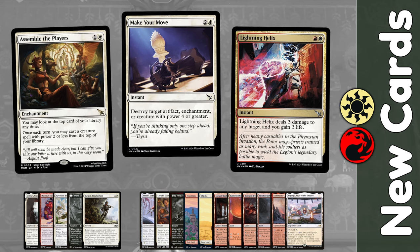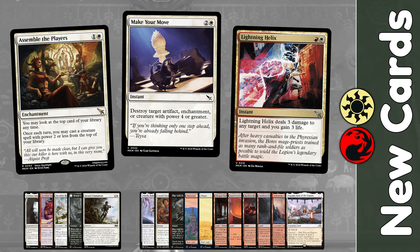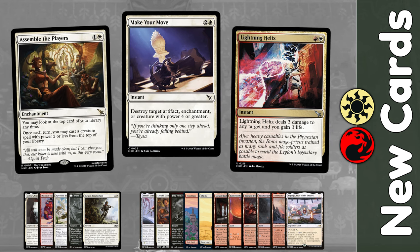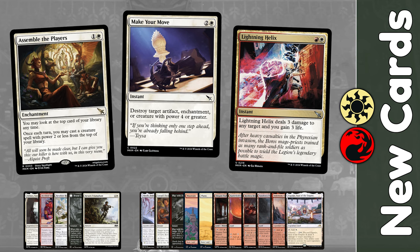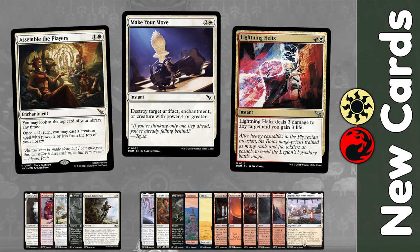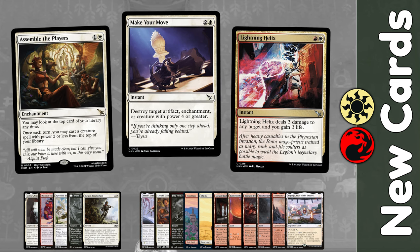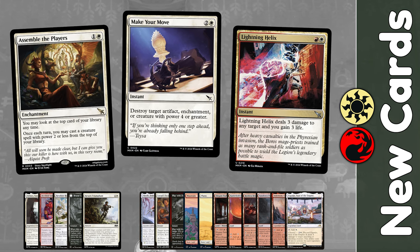Assemble the Players is a 2-mana enchantment that allows you to look at the top of your library whenever you wish, and once per turn cast a creature from the top if its power is 2 or less. I'm trying to Make Your Move — a slightly pricey 3-mana instant to deal with artifacts, enchantments, or 4-power-plus creatures. And we have the triumphant return of Lightning Helix — for just 2 Boros mana, you can do 3 damage and gain 3 life.